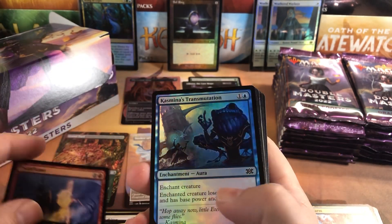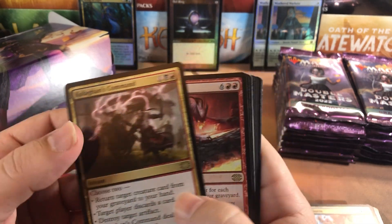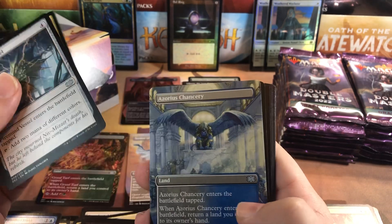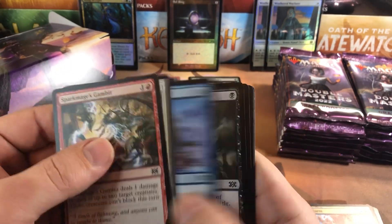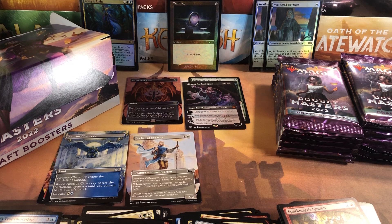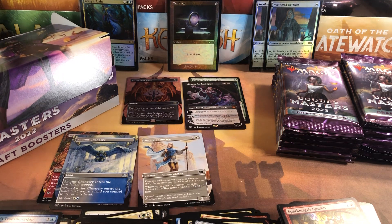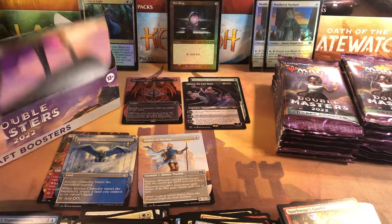Twin Flame for a foil rare. Call Against Command for a rare - that's a good rare - and Bedlam Reveler. Call Against Command, silver or something. A Chancery with the full art - gorgeous - and nothing in the back. We're a third of the way through the box. So far we've got three mythics, all really good mythics, and two of the full art uncommon bounce lands and one full art common - not doing too bad for the first third of the box.